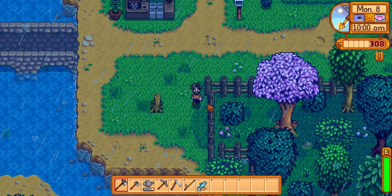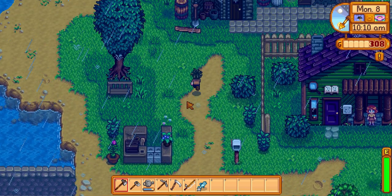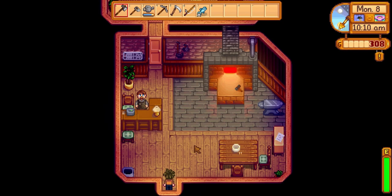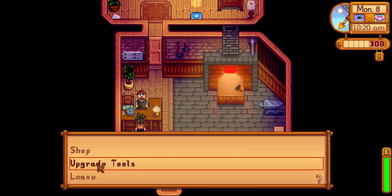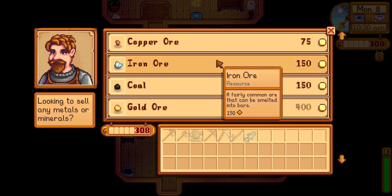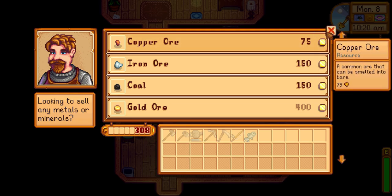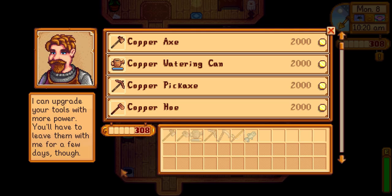Alright, let's go down here - nope, nothing down here. Oh, who's this charming guy? Hello good sir! Let's shop a bit. Ooh, ores! I need to go mining. I wonder if I can sell him ores as well. Let's go back here - great tools.